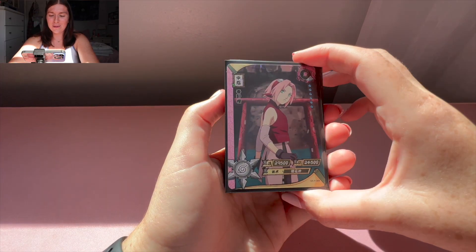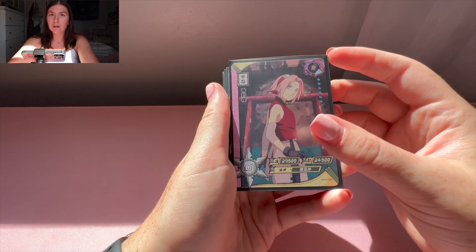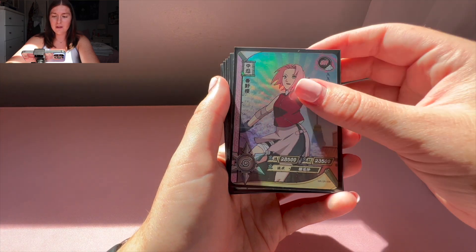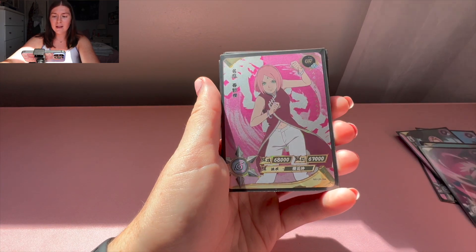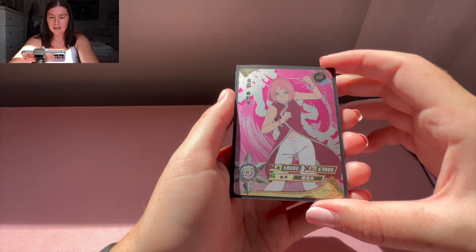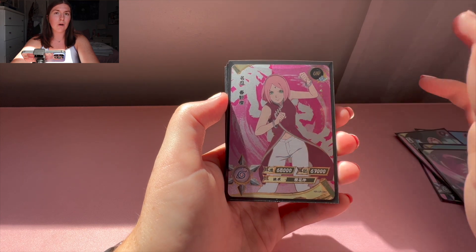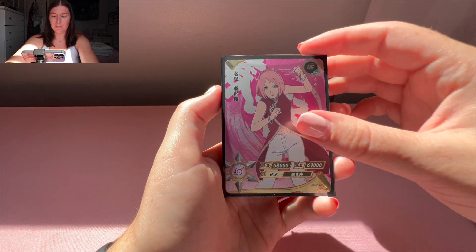Let's show off the hits from today's box. I'm really happy with all the hits. Starting off with the Sakura cards — we got these R Sakura cards, then the SR Sakura which is beautiful, then moving on to the HR, and finally this beautiful UR Sakura, which is probably my favorite pull from the box. It looks beautiful, I love it. I'm sad we didn't get to pull the OR or SP, but honestly next box we will get it — I'm sure of it.